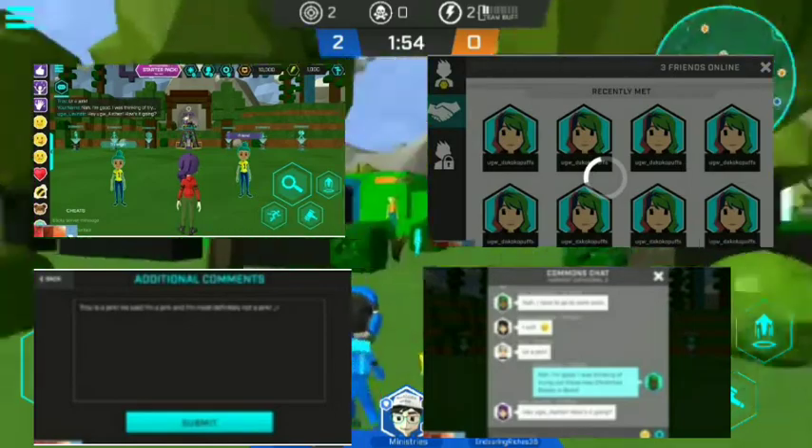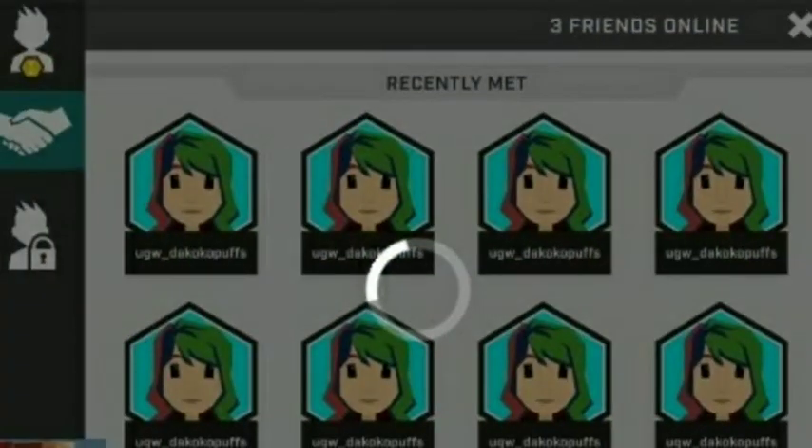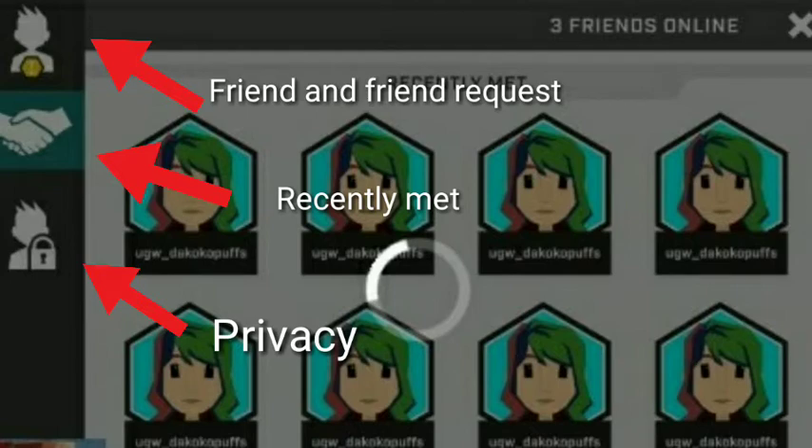I'm really excited about it. First, let's talk about the friend system. The top option is the friend menu and the friend request menu. The second option is 'Recently Met' — those are players you've recently met. And lastly, there's the privacy option. I think those are self-explanatory, so moving to the next picture.